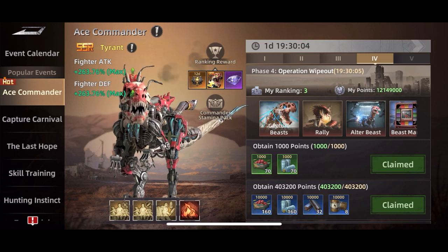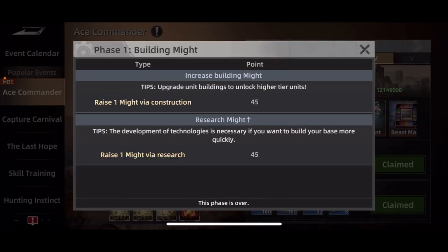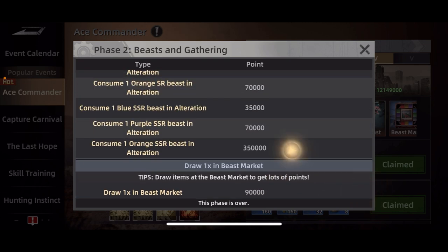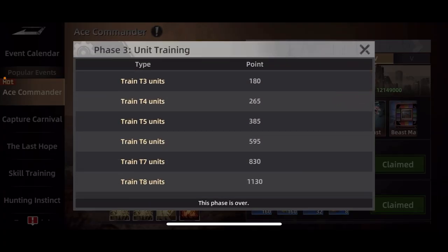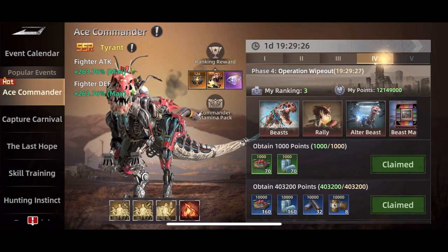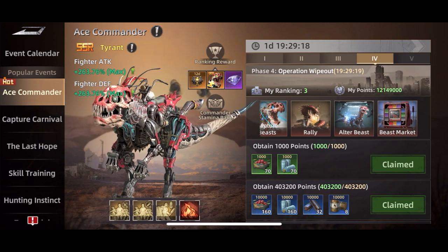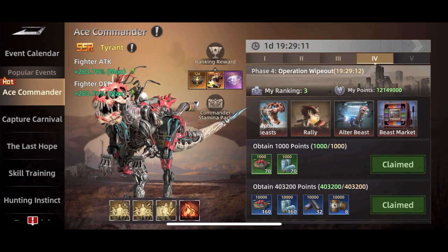The days you're going to get the most points: day one you're going to get a ton of points if you're doing big construction things like building your headquarters — you can get millions of points on day one. On the other days, if you're not spamming the beast market and doing high-level alterations like trying to get to a red, you're not going to get as many points. Overall I'd say day one and day four are where you'll get the most points, because day four has all the beasts, rallies, capture beasts, and beast market. Gathering on day two is not going to get you much.